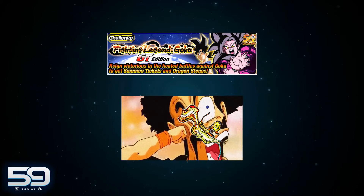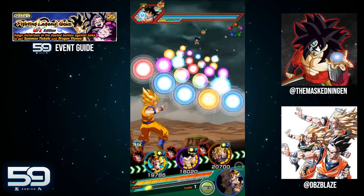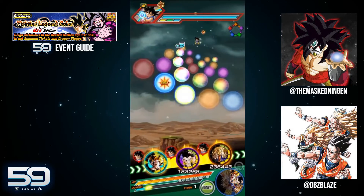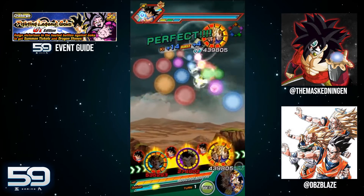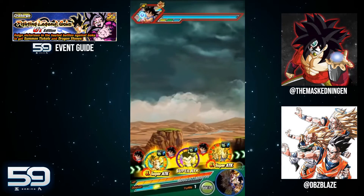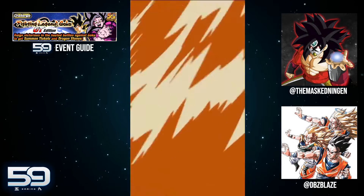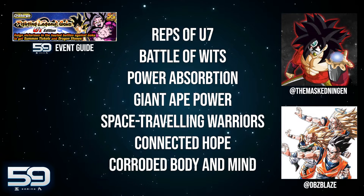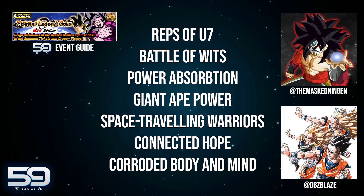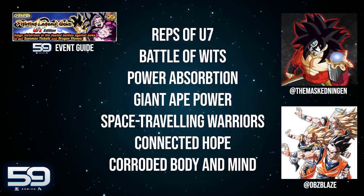How did you find the GT Legendary Goku event when it first dropped? As a Global main, I think it's well done — they took the old Legendary Goku event where the key was just stacking defense and added tricks. What really makes it hard is the missions. You can bring a Kamehameha team and completely destroy the event, but when it comes to the missions, it's completely different.